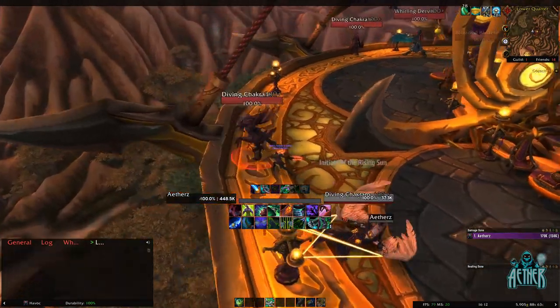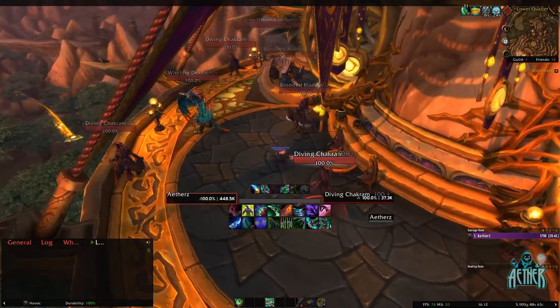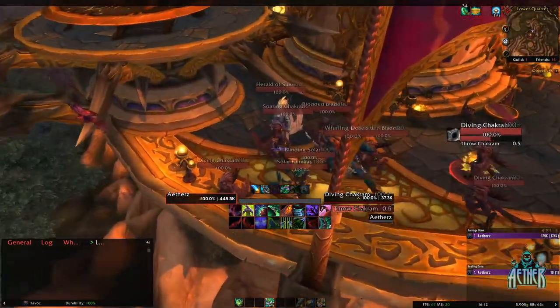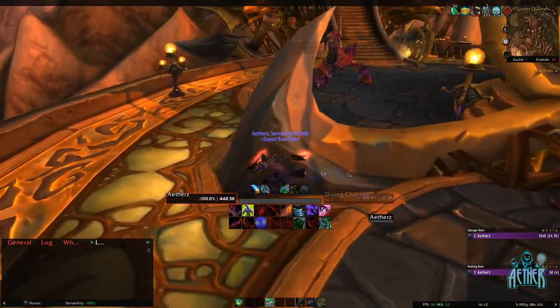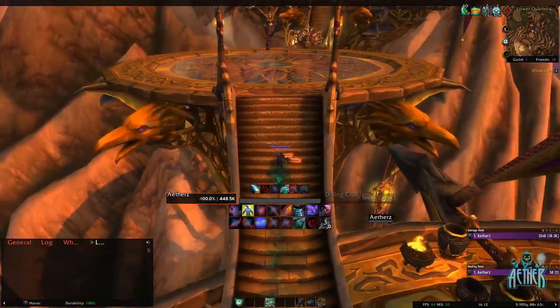There are a few ways to pull the mobs in this instance, but my preferred way is to aggro everything and DPS them down when I'm at a boss, then loot. If I didn't kill everything with my AOE, I just allow them to keep following me. Eventually they'll get hit by one of my abilities. The main source of gold in this dungeon are the boss drops after all.